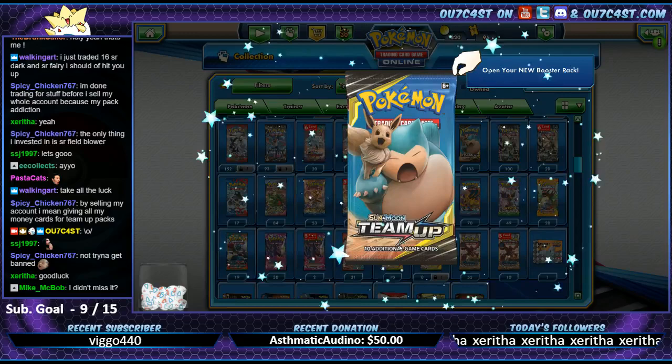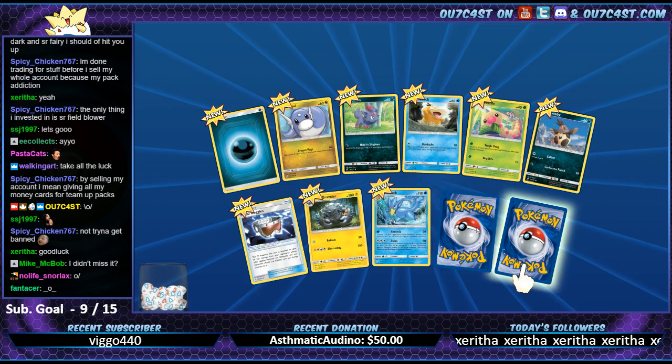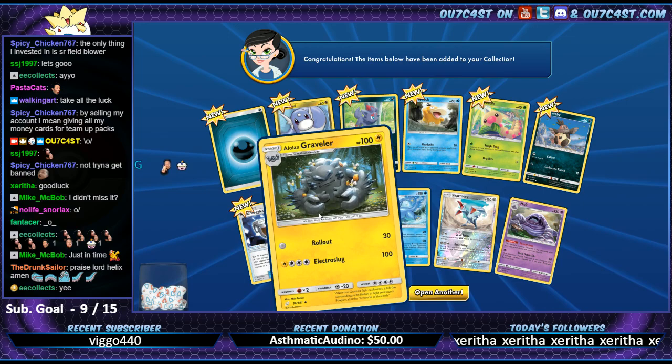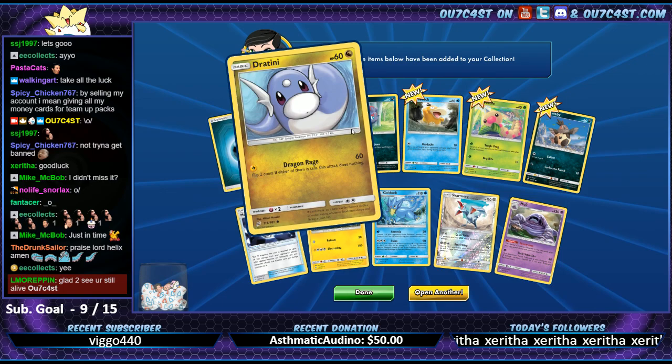Alright, let's do it! Pack number one, you're just in time. Scarring Warrior - oh look, Eclex, thank you so much for the bits! We got Muck for our first rare. Let's see - we got Gold Duck, Graveler, Metal Goggles, Patini. Do you guys like the new design for the energies out of this set? I think they're pretty cool.